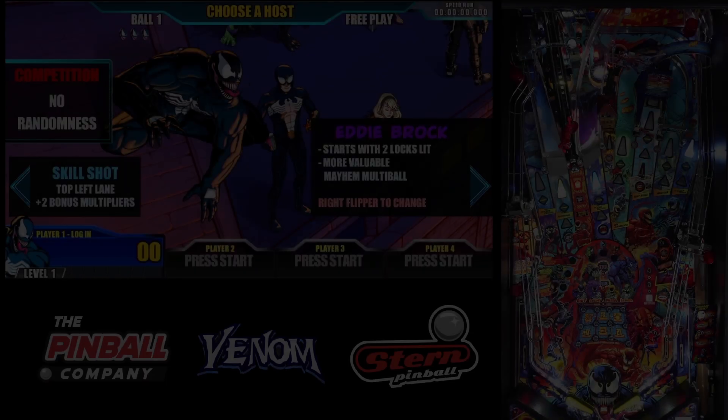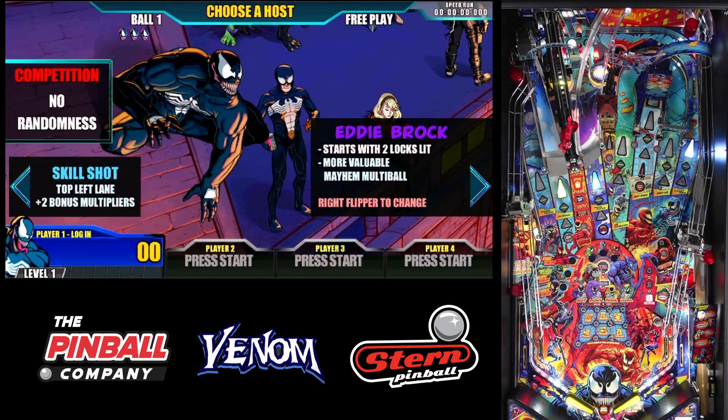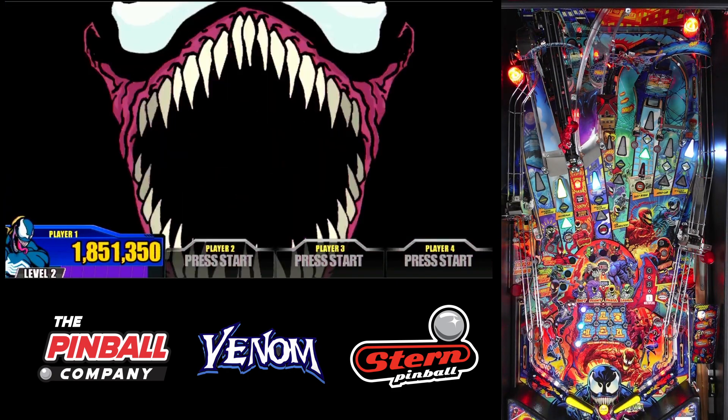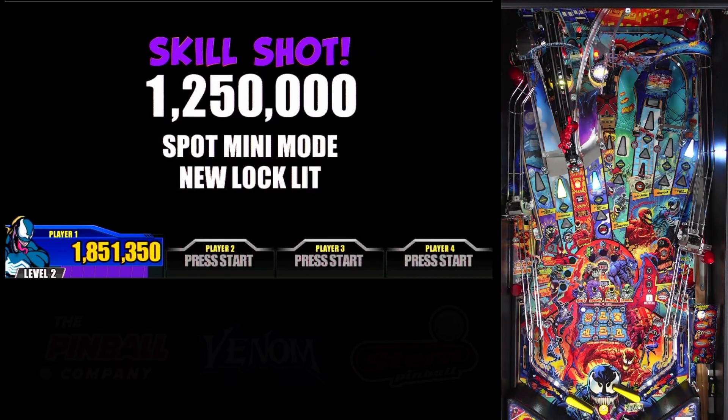Peter Parker will help get your carnage built up a lot easier and the points will be worth so much more. When you pick Eddie Brock, make absolutely sure that you use the left flipper to set up your skill shots. The main skill shot you want to set up is on that left horseshoe.